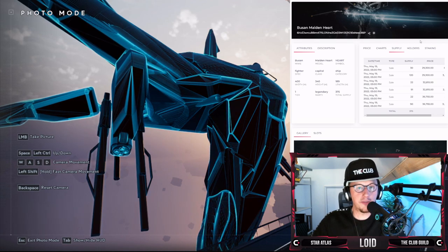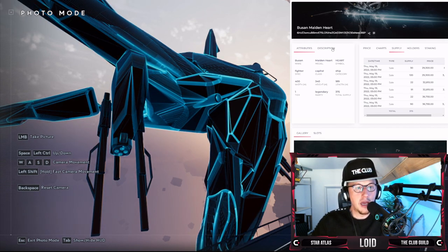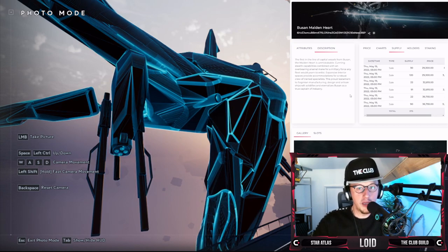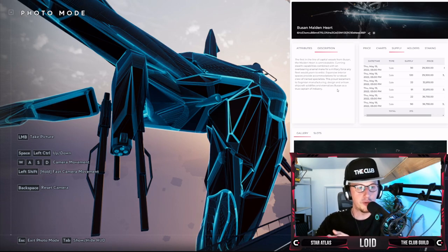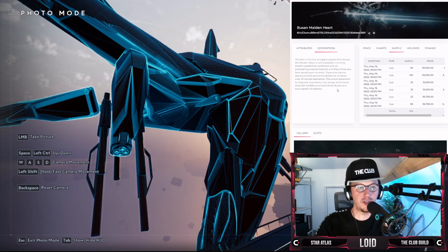It's 400 metres wide — that's from those huge wings on the side. 340 metres high, and the Eiffel Tower is approximately 300-something metres. The length is 189 metres, so very tall, very wide, not very deep. It's classed as Legendary rarity — LEGENDARY — with 375 in total. The description reads: 'The Maidenheart, the first in line of capital vessels from Busan. Cunning stealth capabilities combined with an overbearing arsenal make for a military force any fleet would yearn to enlist. Expansive interior spaces provide accommodations for a robust crew of trained specialists. This proud testament to Sogmian manufacturing design and artisan shipcraft solidifies and eternalises Busan as a true captain of industry.'